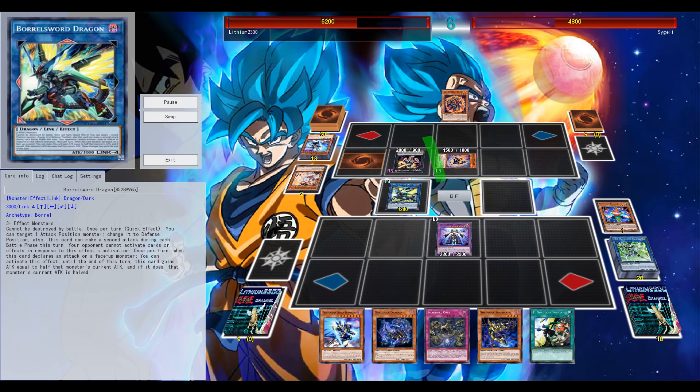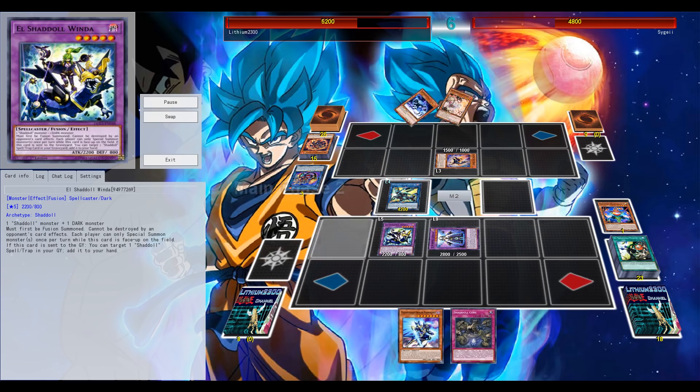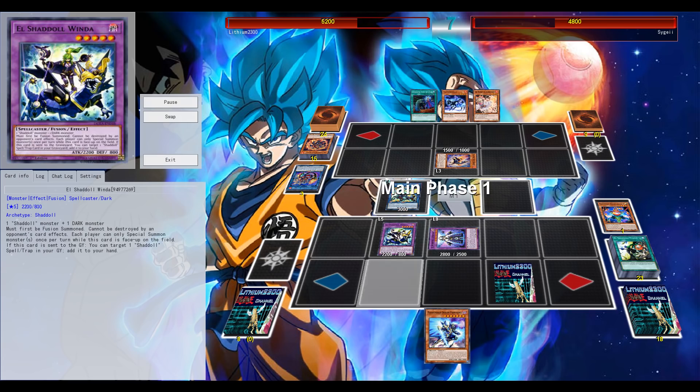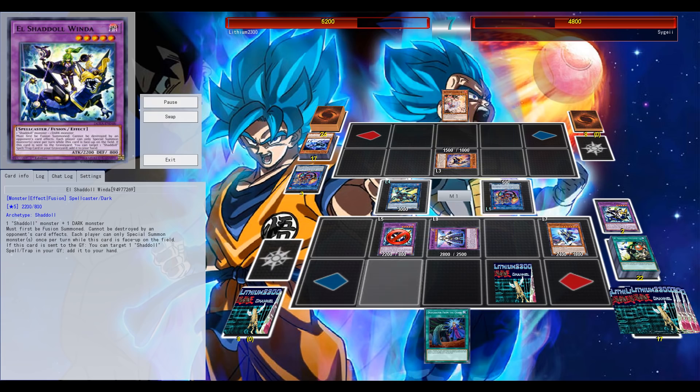Opting to go for Boral Sword, and that's where the Performatch engine can definitely come into play - Damage Juggler, Trick Clown, and Head Trigger as well. An extra body on your side of the field, preferably for Boral Sword, or Boral Load, or Nightmare Engine, or Unicorn, whatever - to get those pesky monsters from your opponent's side of the field off the field.